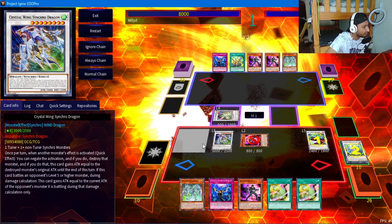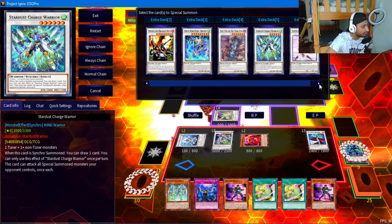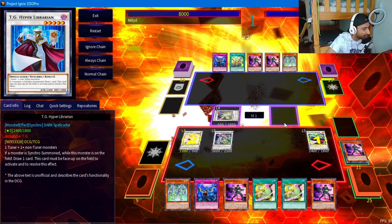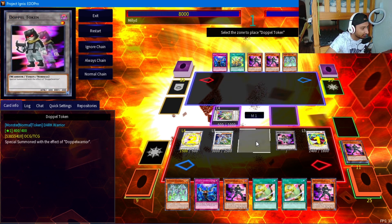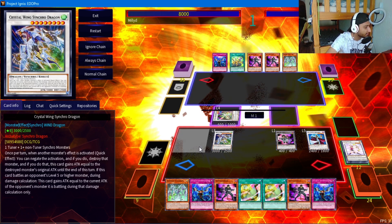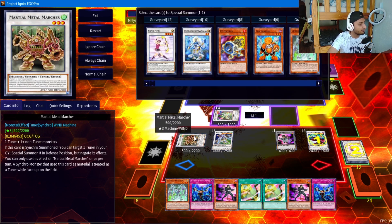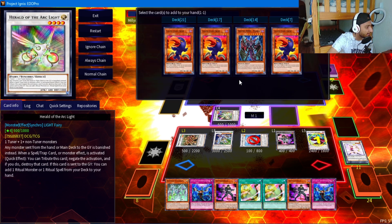Now we're going to make Cupid Pitch - chain one, chain two, then Doppel chain three - one two and we decrease as per usual. Now we make Metal Marcher - chain one, chain two, chain three. At this point it doesn't matter what you revive, it's going to be fodder for Plasma as per usual. I'm going to revive Shaman. That's minus 300 ATK and now we add Plasma to hand.